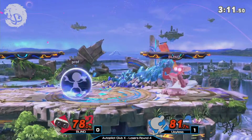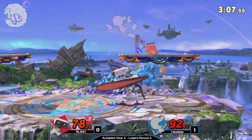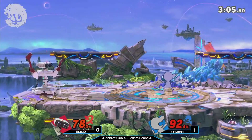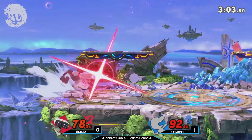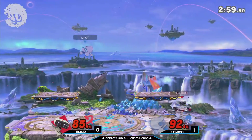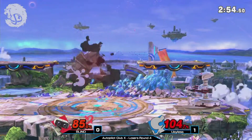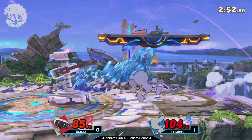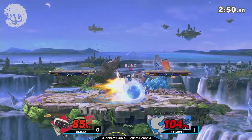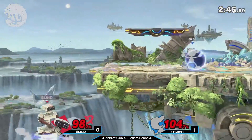Back to the match — Prof at 81%. Another down throw into the up tilt, but good mash this time. Mixes up his timing because he doesn't want to get hit by the up throw again. We see the bacon — Prof is spacing much more with the bacon now, trying to rack up damage before he can get his kill. A down smash or up smash will take the stock, if he can just get these reads. But Blind is being so evasive.